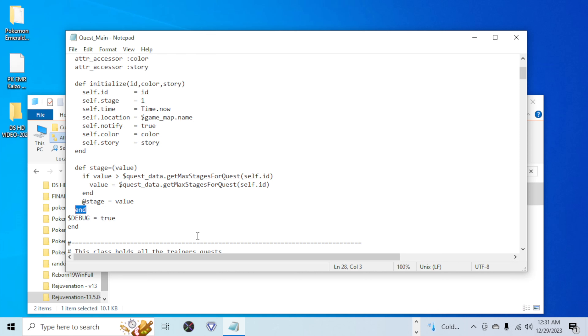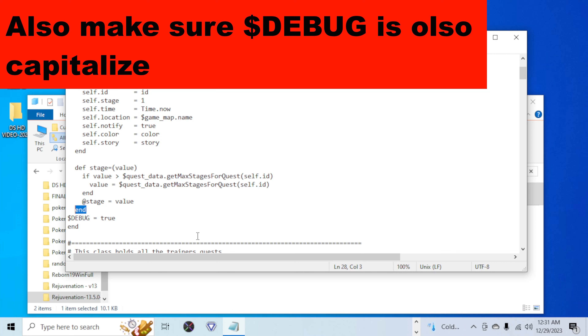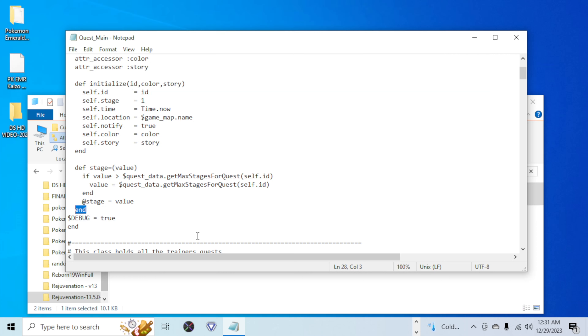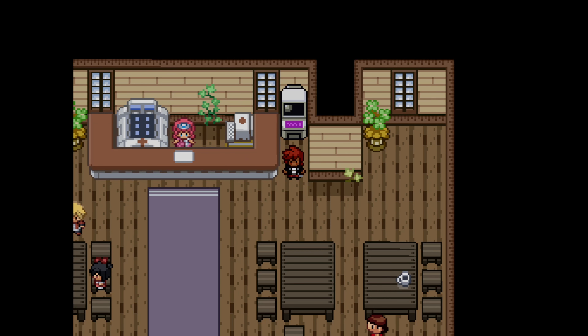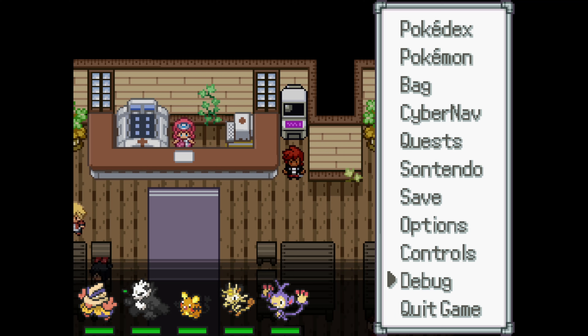Now I'm going to be showing y'all what happens after you put all that in. Make sure that you save. Anyway, I will meet y'all in the game. Okay, I'm back. Now, if you did everything correctly like I showed you, you should be getting something right here called debug.